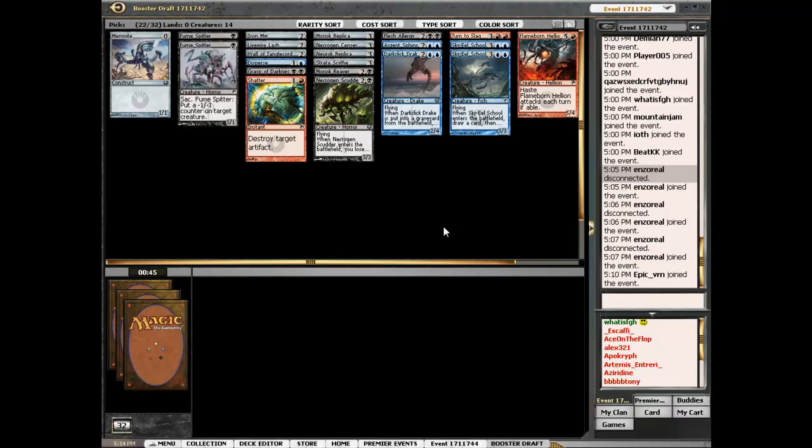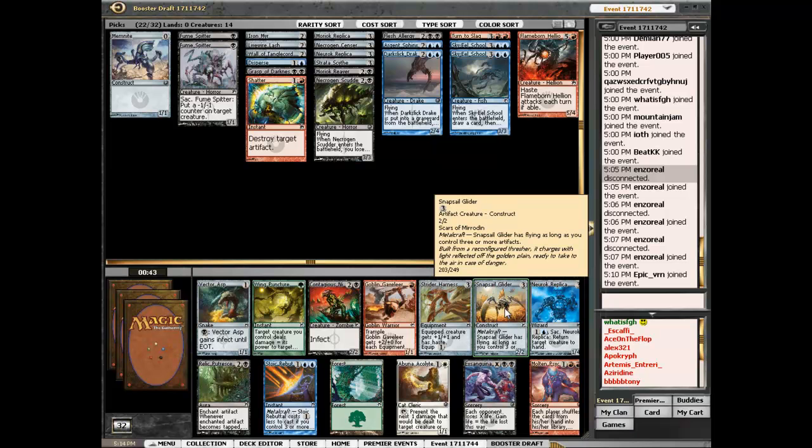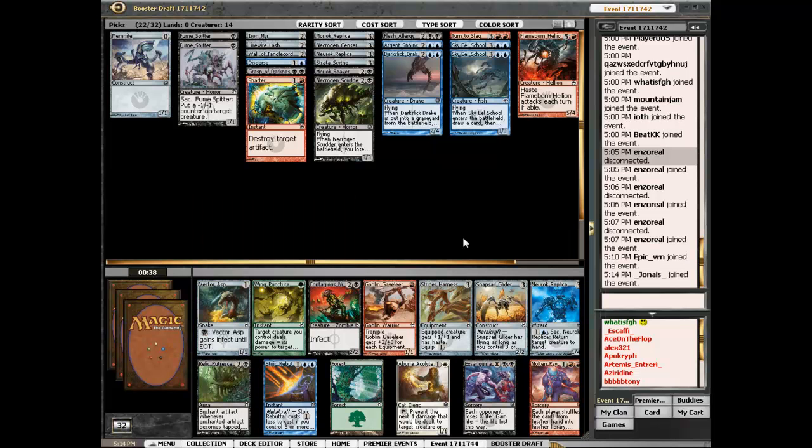Not sure about the Necrogen Scudder. It's not that bad to be experimenting right now, but it's highest EV. Molten Slag is terrible, Exsanguinate's not that good. Strider Harness is fine but we already have two equipments and they're better. I could take another replica, a Snapsail Glider, Stoker Bottle, or a Vector Asp. People just see Memnite and they're like 'hell yeah, zero mana 1/1, awesome with Metalcraft.' Then they look at Vector Asp and think it's terrible — but it's a one-mana 1/1 artifact, not that much worse than Memnite. You don't have to pay the black mana, you can if you want to. Anyway, that's my little rant on Vector Asp. It's fine. I think I'll take the Snapsail Glider.